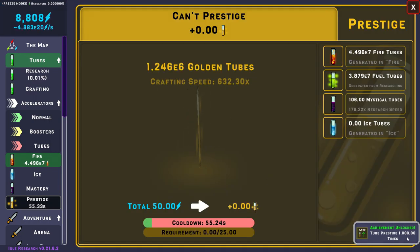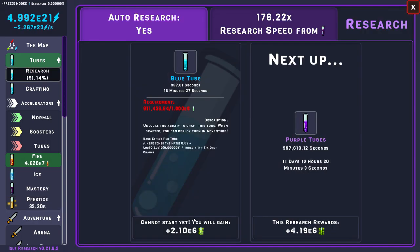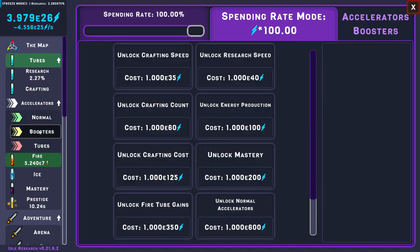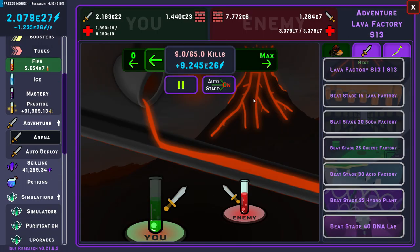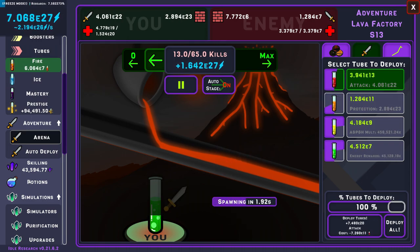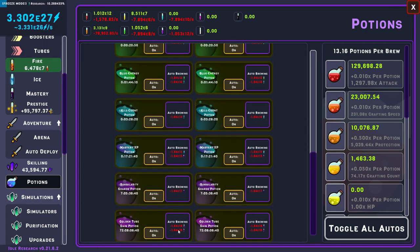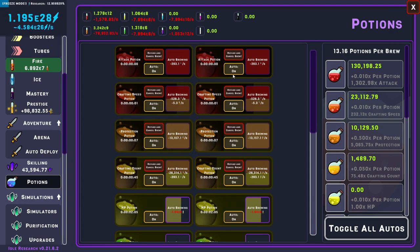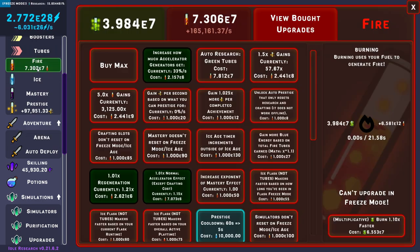We're about to cut to the moment where I have a decent amount of golden shoes. Prestige — wrong button, but anyways — let's go. 1e6 golden soup. I got the prestige 1,000 times achievement. Let's see — stage 13, and I did unlock the green tubes portion. Automation for that portion stays — perfect, I never touched it. I'll brew whatever I can brew and that's it. One less thing to manage.